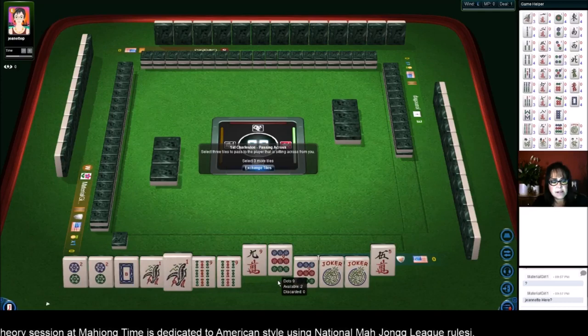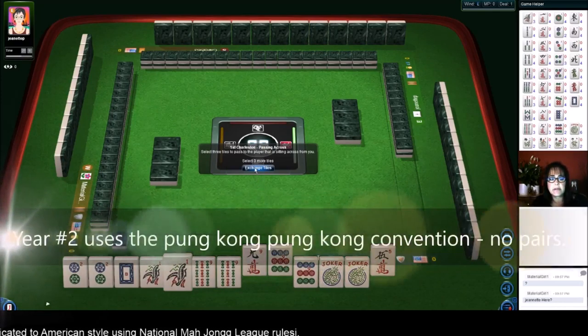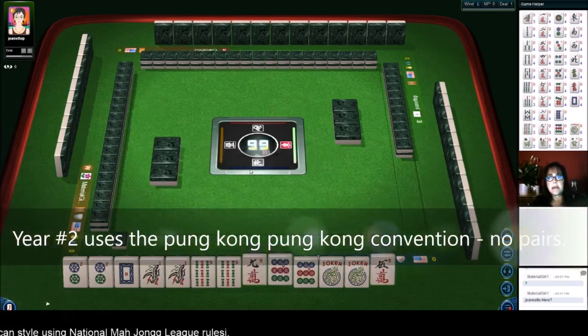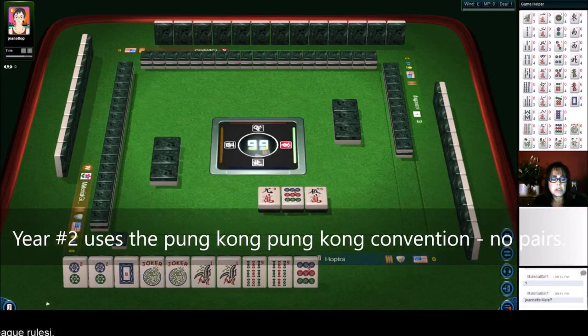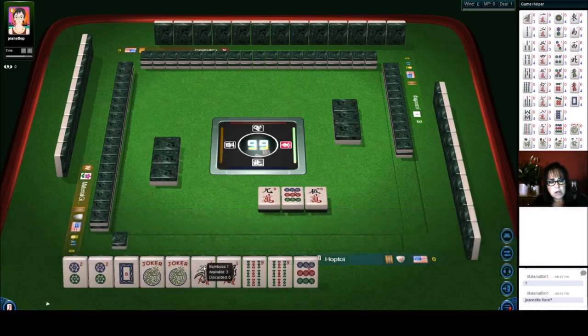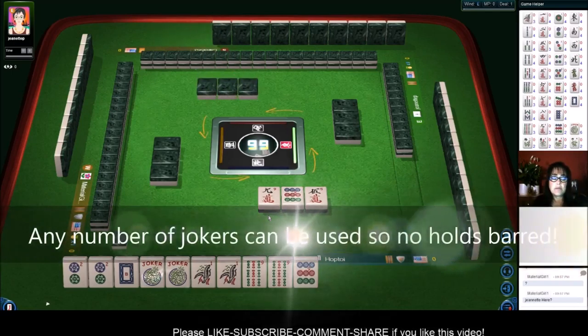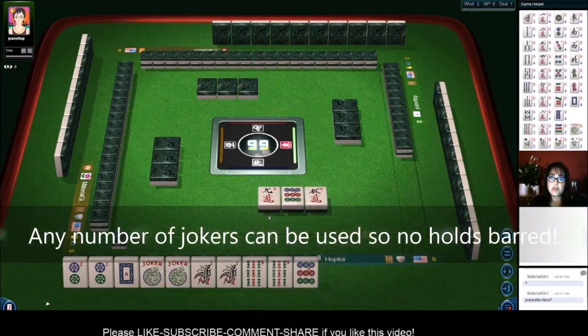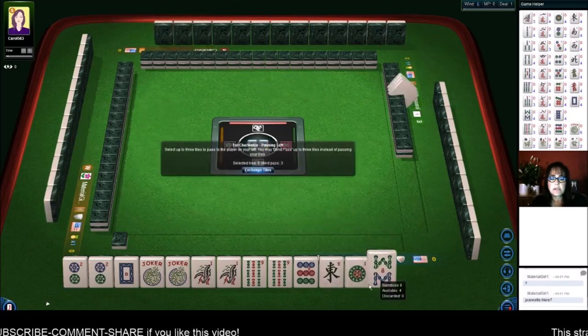Let's focus on mixed suit. Because we have no gaps for the second hand down on the right, I'm going to pass like numbers. We can use these jokers in here — pung, kong, pung, kong. All we need is a white dragon or a nine bam and that hand will be set. That makes it okay to pass, even though it's risky, because we've got no gaps and jokers. We're going to stick with it.